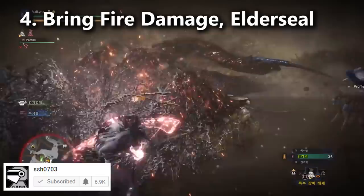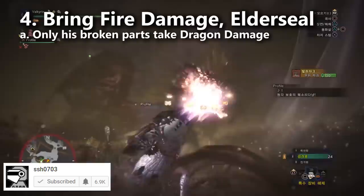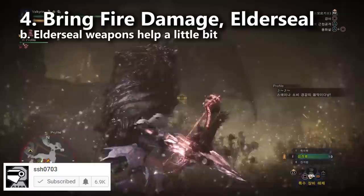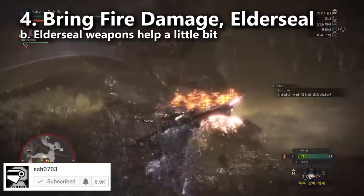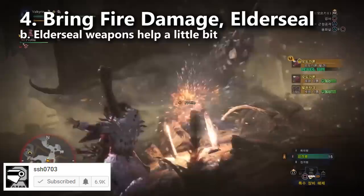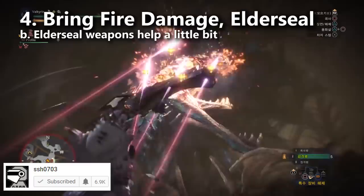Basic tip number four: arch-tempered Valhazak is weakest to fire damage for elemental types. Even though he has a three-star weakness to dragon damage, he will only take dragon damage on parts of his body that you've broken — so you won't be dealing any dragon damage for the first half of the fight. If you're using a weapon that depends on elemental damage output, like the bow, choose a fire weapon. Whereas if your weapon mostly deals raw damage — like the Devil Joe weapons — it's okay to choose a dragon weapon for elder seal. I personally use the Devil Joe lance, which mostly deals raw but also applies elder seal, occasionally disrupting his effluvia.